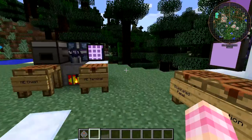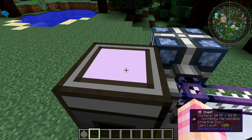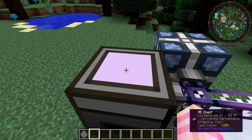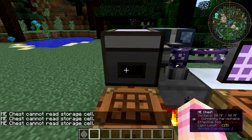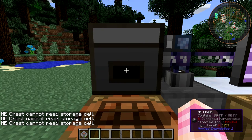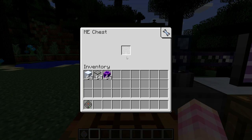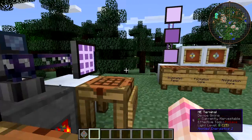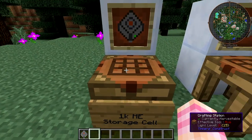So now we have all of that — you can craft your terminal and your chest. But like we saw earlier, even once you give the chest power, because you do have to give the chest some power somehow, you still can't open it. It says it needs a storage cell. That's what the slot on the side is for. If we right-click on that, we'll see there's a slot here — there's also a priority, but we'll get into that later. You need to put an ME storage cell in there, like I have in my inventory.